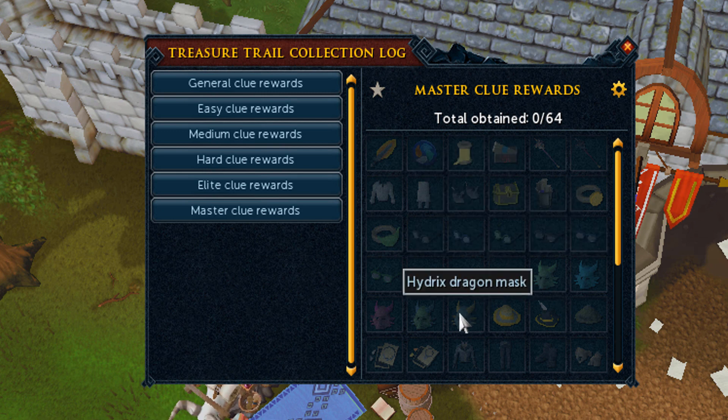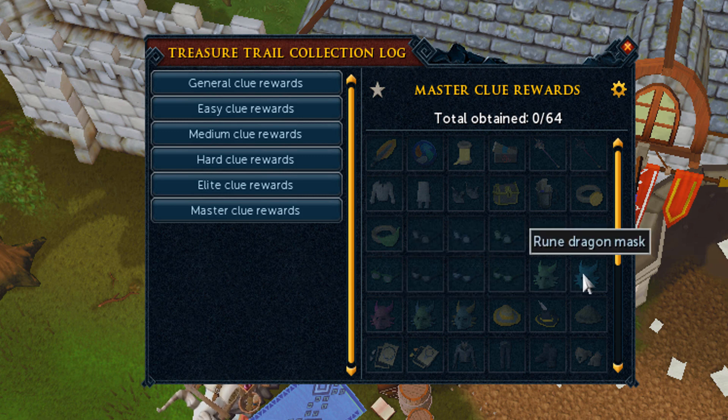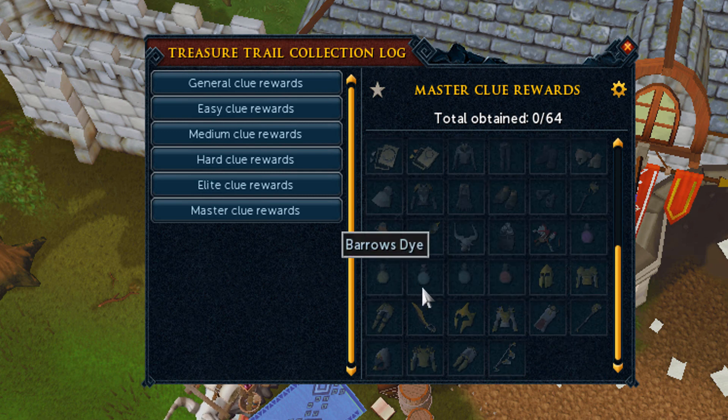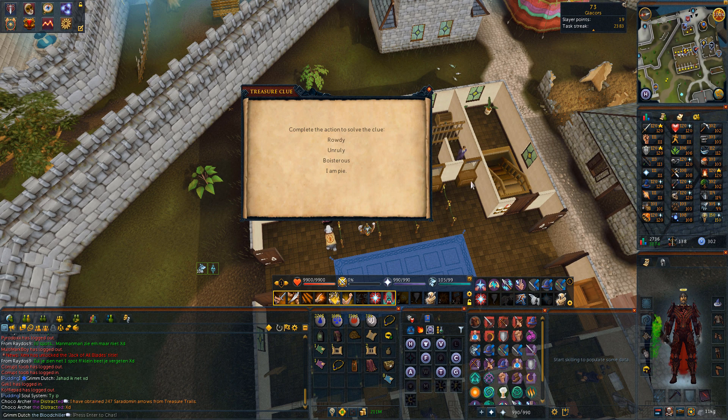The master clue rewards are great because most of the items are new — the dragon masks, dragonstone masks are very, very nice. The elusive ice die is in there too, but very difficult to get. There's not much to talk about the collection log yet since it just launched and I haven't filled it at all. The master clue steps are all new — I have one right here and I really have no idea how to solve it.